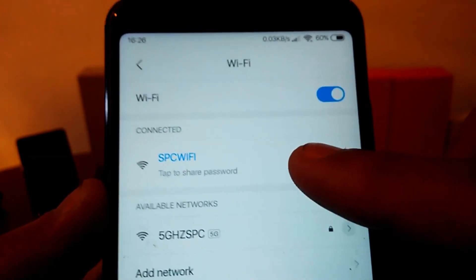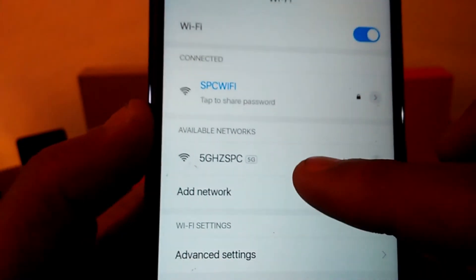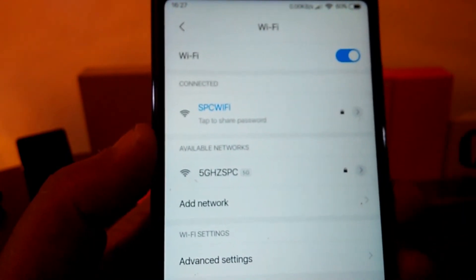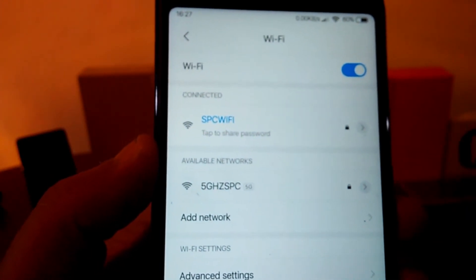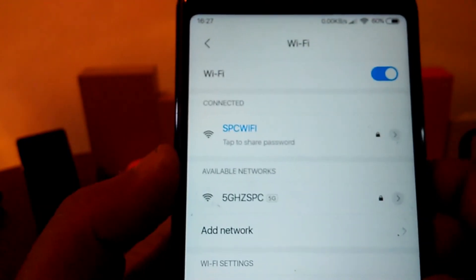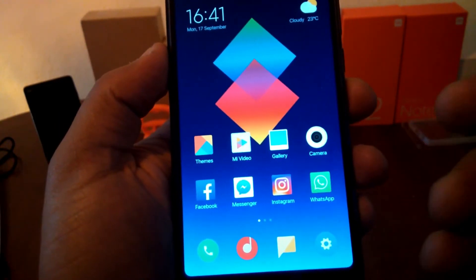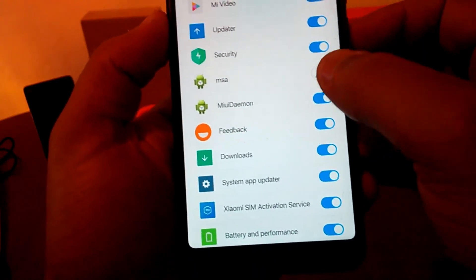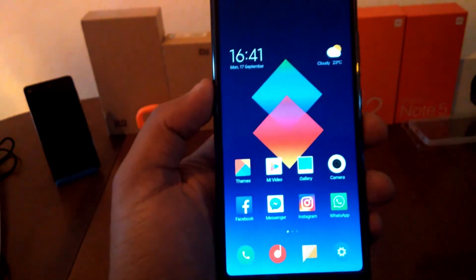I don't experience any drops on the normal 2.4GHz network. If you have a 5GHz network, sometimes it goes down — there are a few drops. I experience this more on public networks where Wi-Fi sometimes drops. On 2.4GHz networks it works fine. To disable the ads that annoy everyone in MIUI, go to Additional Settings, then Authorization and Revocation, and disable MSA. You'll have no ads on your Xiaomi without needing root.